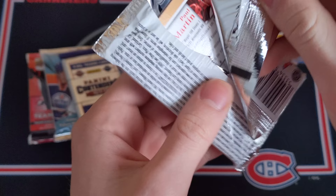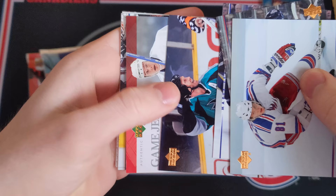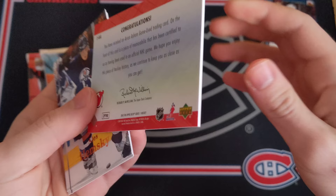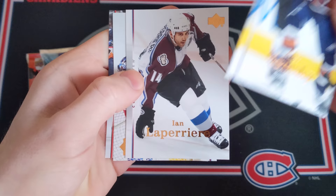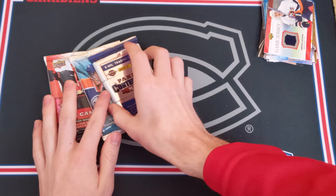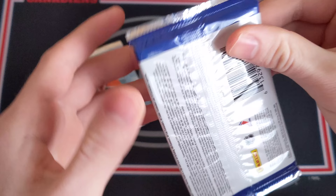07-08 Series 1 retail - Young Guns fall one in four packs, so a Carey Price pull would be incredible. We've got Marcel Hossa, Gilbert Brulé, Brian McCabe, Joe Thornton, and then - a UD Game Jersey of Aaron Asham for the New Jersey Devils, pictured with the New York Islanders. Game-worn jersey card! Also Alexei Yashin, La Perrière, Peter Bondra, and Paul Martin.